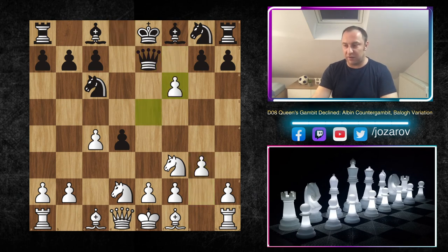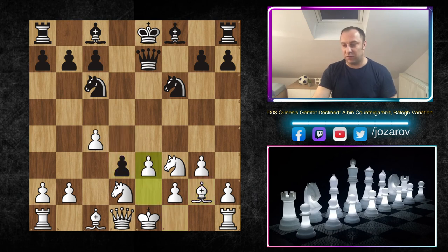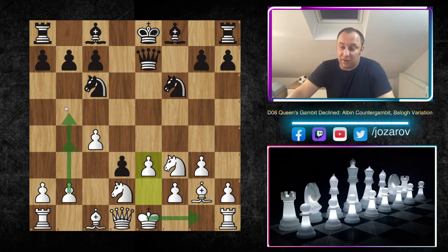So to recap: after e5, dxe5, d4, Nf3, then Nd2 going into the Alapin - after Queen to e7, we go g3, f6 doesn't matter, we simply take, Bishop to g2, then e3, kingside castling, and then b4-b5 as the serious threat - sacrificing material to open files and diagonals. This is a method you can use. In my opinion it's simply one of the best ways to beat the Albin Counter Gambit. If you don't find any weapon against the Albin you can get destroyed - I've lost many games even with a plus-two evaluation, because computer evaluations aren't so important; it's very important to understand what's going on and how to counter black's ideas.